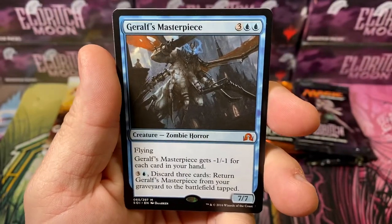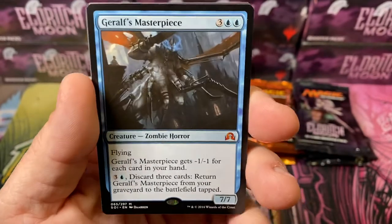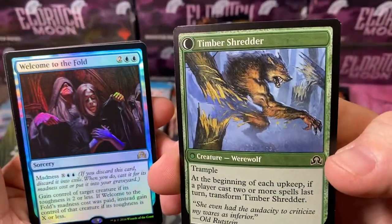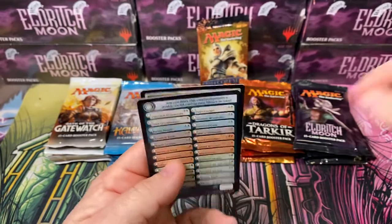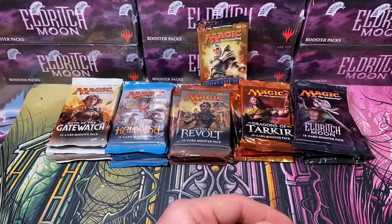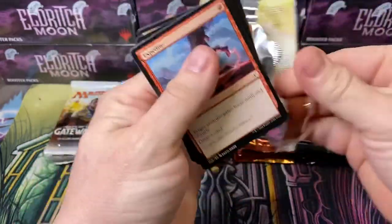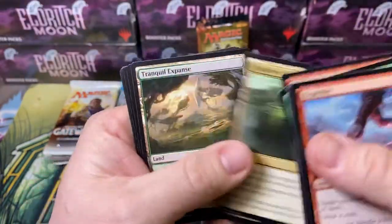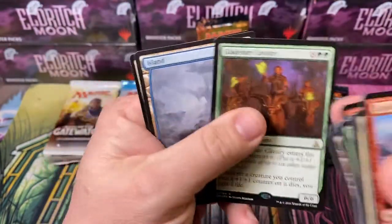Garolf's Masterpiece - Flying, negative one negative one for each card in your hand, discard three cards, return it from the graveyard to the battlefield tapped. That's pretty neat - can't say I even remember that card. And then we have a Timber Shredder and a Foil Rare: Welcome to the Fold. Nice. I have quite a few Theros Collector's Booster boxes coming. I plan on going to pre-release weekend so I can have plenty of regular draft booster boxes to open for you guys, and I'll get them a little bit early so we don't have to wait the full week until release.